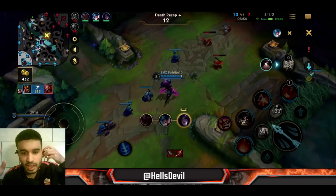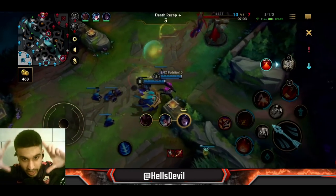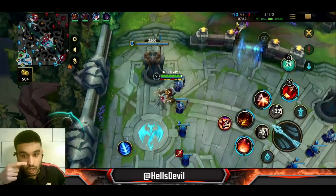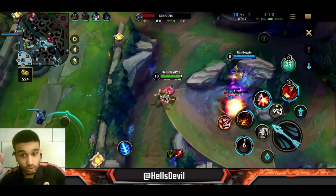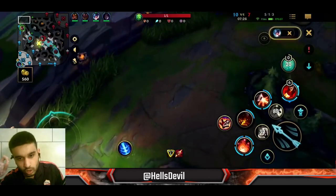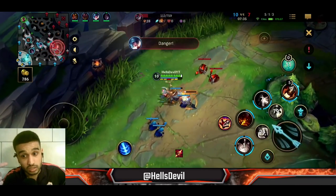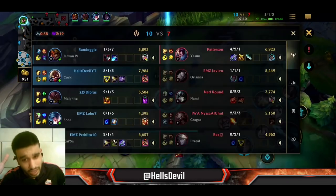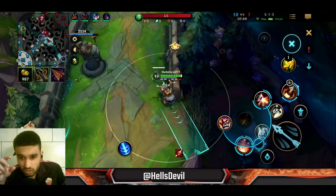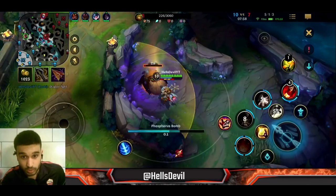Every third rocket from your ultimate is a big rocket — it deals bonus damage and hits a larger radius, shown as the red one in your ability UI. Try to utilize it effectively in teamfights because it deals massive damage. Also: don't waste your rockets. Your rockets are most effective while using your E, because E shreds the enemies' magic resistance and armor, making your ultimate deal more damage. Try to save 4, 5, or 6 rockets for when you activate E. Don't use ultimate just to poke — save it to maximize your damage per second.